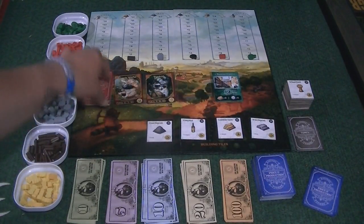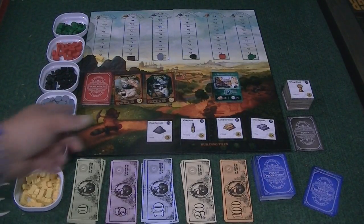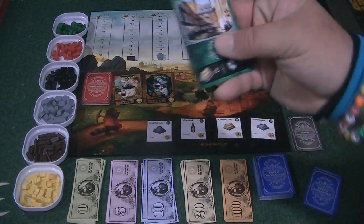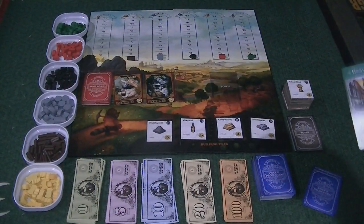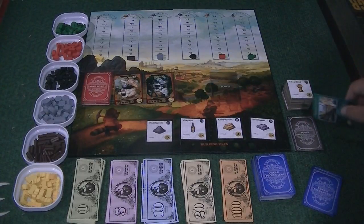There's a big giant deck of railroad cards and you'll be going through those as the game goes on. One of the ways the game can end is if you go through all the railroad cards — that will cause the end of the game to occur, with victory points tallied and the winner determined. This is the city card — or rather, I should say town cards.